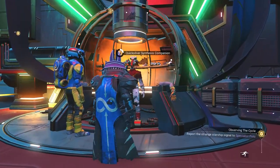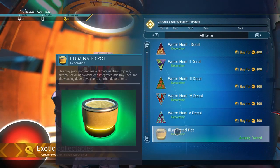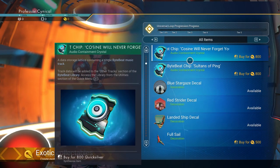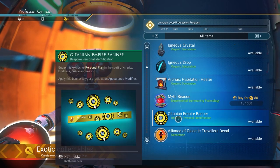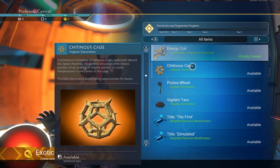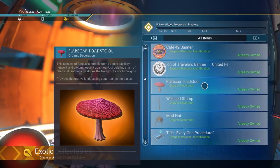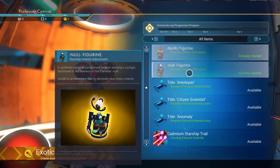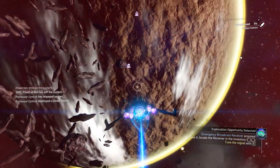Now this is more of a tip rather than what is unlocked, but I thought it would be relevant to show you anyway. In the Quicksilver Synthesis Companion you can go ahead and anything that says 'available' you can claim back completely for free — and that includes any Twitch drops as well, which means you can use them in this game too. Remember, whenever you buy something on one account, it actually saves across all of your accounts. So it means I can put on all the customised Starship Trails and everything else — just something to keep in mind.